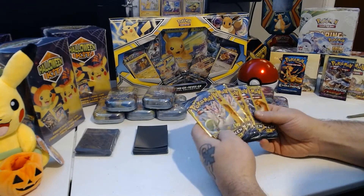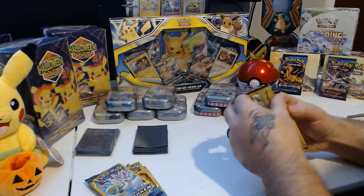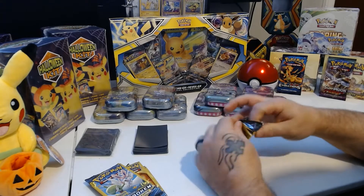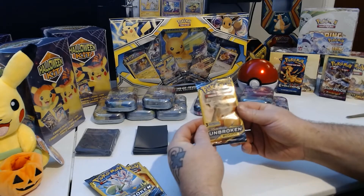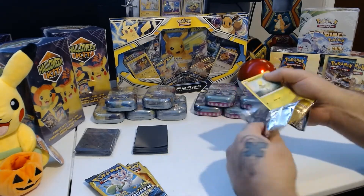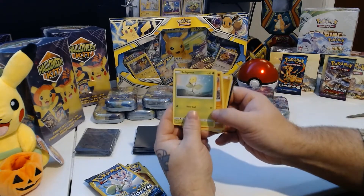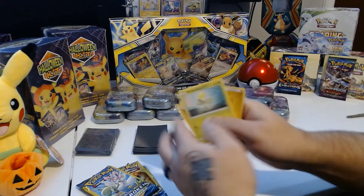So let's go ahead and dive into these little three-card packs and see what's in them. We'll start here with this first one — the Sun and Moon Unbroken Bonds. And as you can see, a Bellsprout there. It looks like I got a Bellsprout, a Diglett, and an Energy. So not much in that.